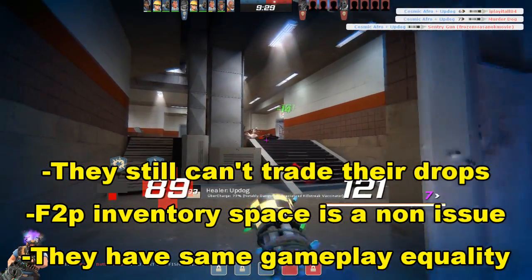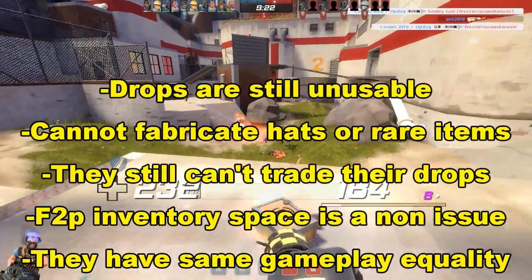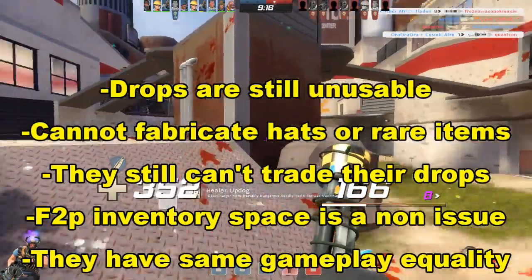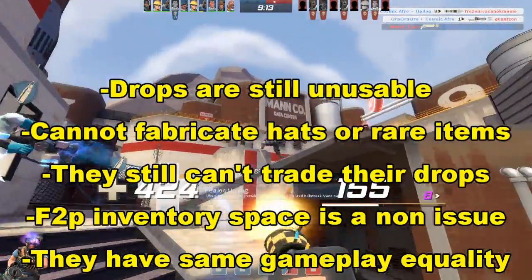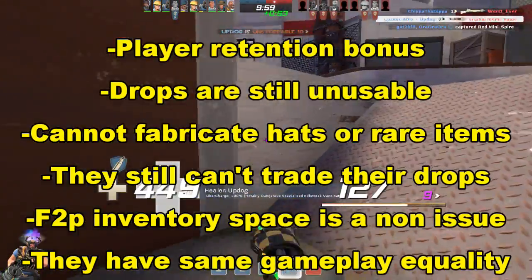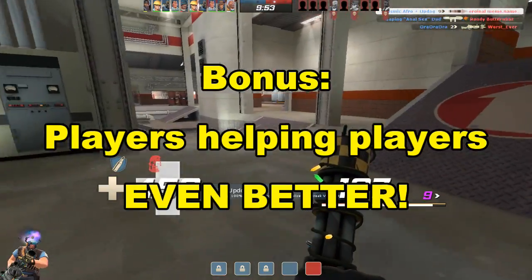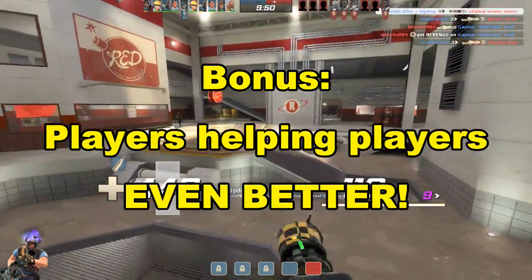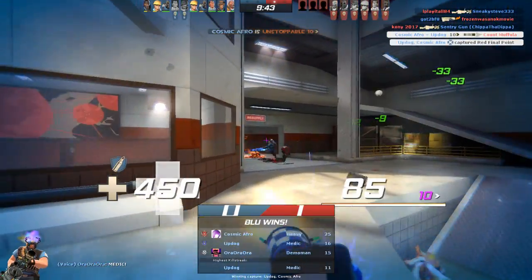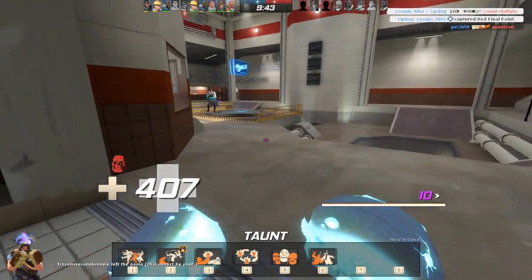Free-to-plays still cannot trade their drops, and they cannot fabricate hats with metal or use any of the rare or special blueprints. Anything they own is still rendered null to the TF2 economy, because any drops they have aren't usable outside of crafting another weapon in the game anyway. In addition, it encourages newer players to return and attempt to complete the arsenal. And once they have all the weapons, they'll be encouraged to play more and try those new weapons rather than tossing them away. Generous players can trade items to free-to-plays to complete their arsenal early on. Why is this not already here? The arsenal idea isn't new and has likely been suggested many times before — so why is it not already a thing?